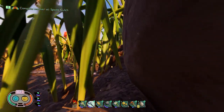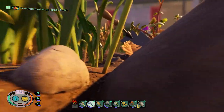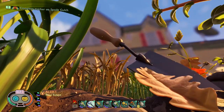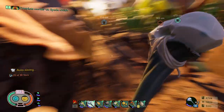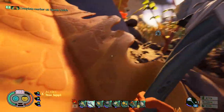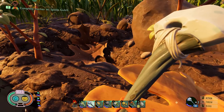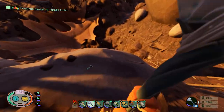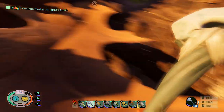I was hoping the bees would be in this update. There's an orb weaver spider — don't want to mess with that. Here's Spade Gulch. It looks like I was trying to build a marker here. I don't know where that stink bug went.